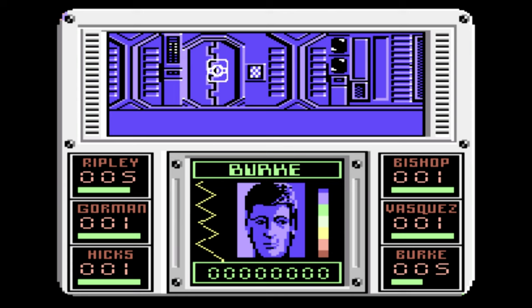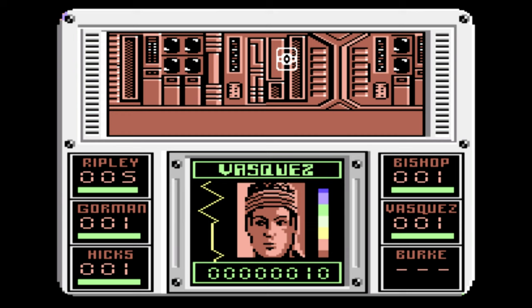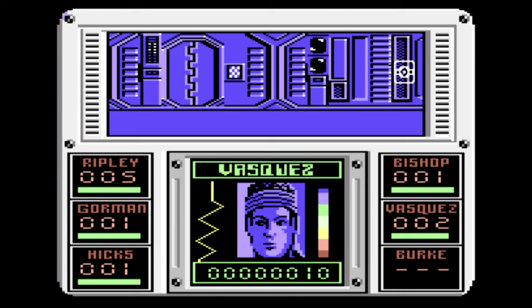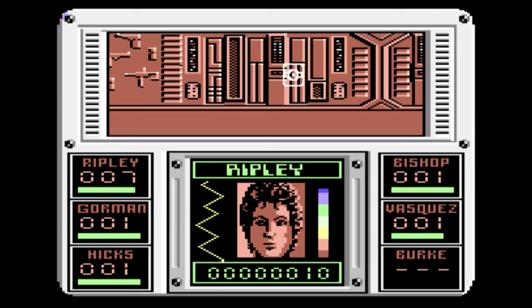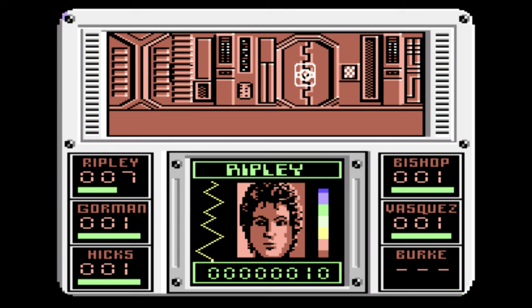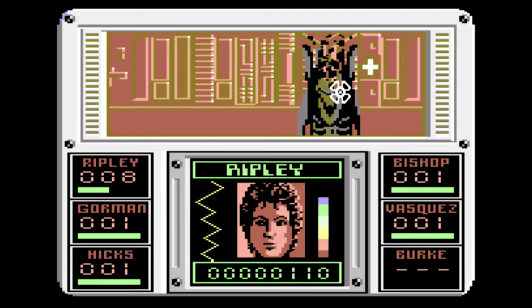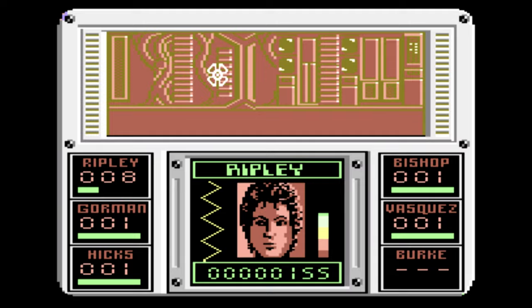You'll get an alert if an alien is near one of your characters and you'll need to switch to them and either kill the alien or run away and hide. This is a really cool mechanic and it can make the game pretty tense as you can hear your motion tracker going off. I really like the graphics and everything runs smoothly, though it's not an easy game and you'll quickly run out of ammo while exploring more than 200 rooms. I've never managed to actually escape with any characters but I highly recommend checking it out.